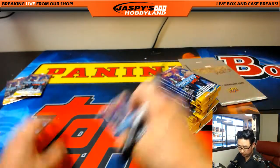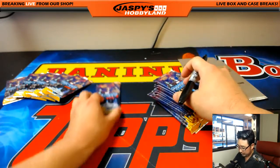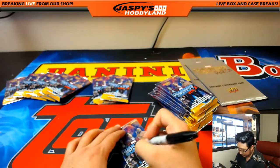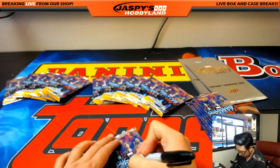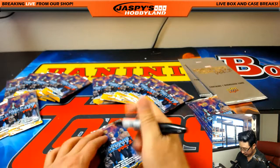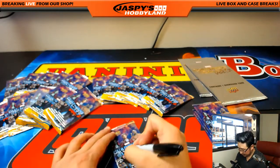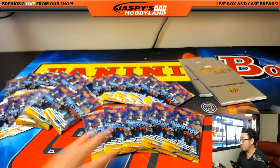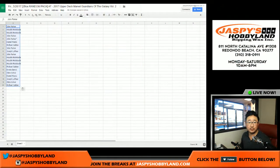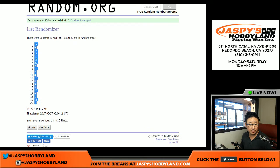Numbering packs 1 through 20. Once again, the dice roll was five — already did the names five times, and now the packs five times. Pack 17 on top. Pack 14 on the bottom.